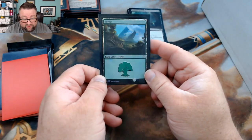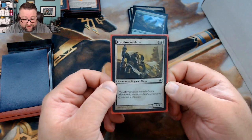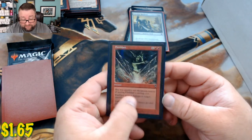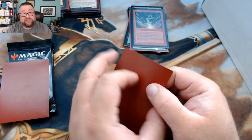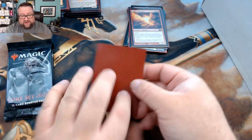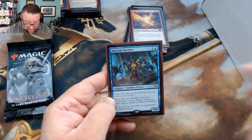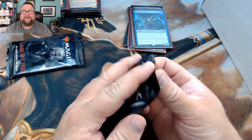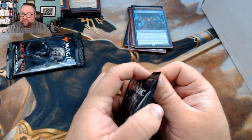Eric's foil basic is a Forest from Dominaria. Random foil: Loxodon Wayfinder from Scars. Common or uncommon: Fire Blast — still played on MTGO all the time, good pick. First rare: Magma Phoenix — gotta love phoenixes. Second rare: Mizzium Meddler — love this guy. When he enters the battlefield he just messes everything up — probably one of the most accurate blue creatures ever printed.